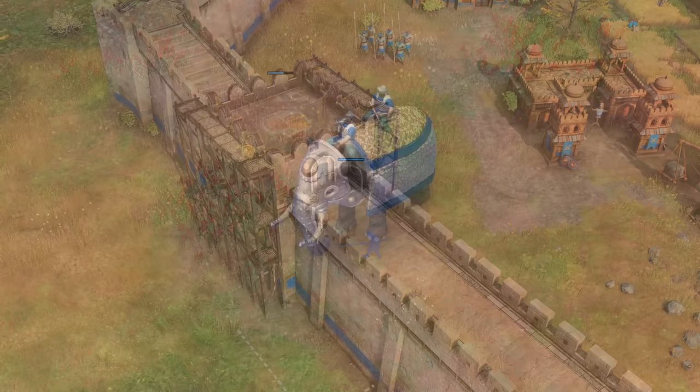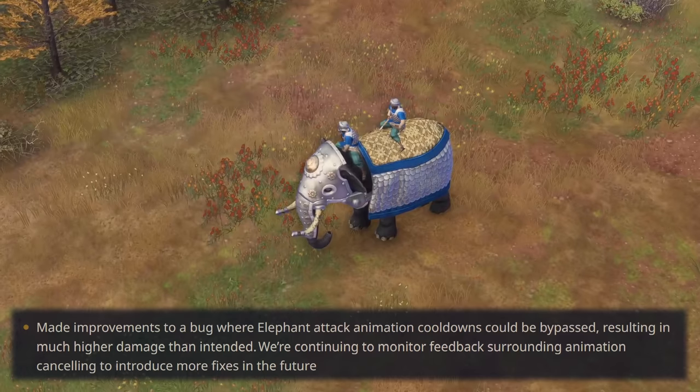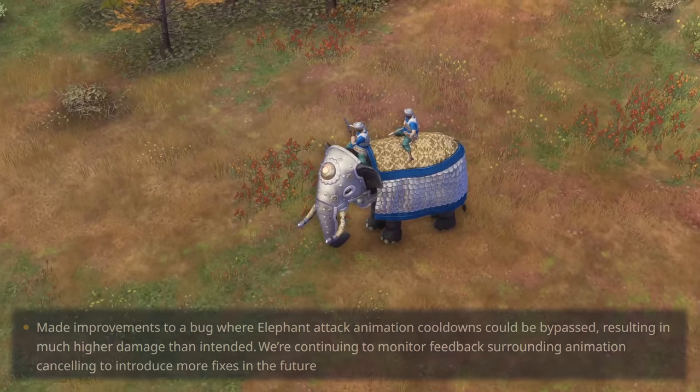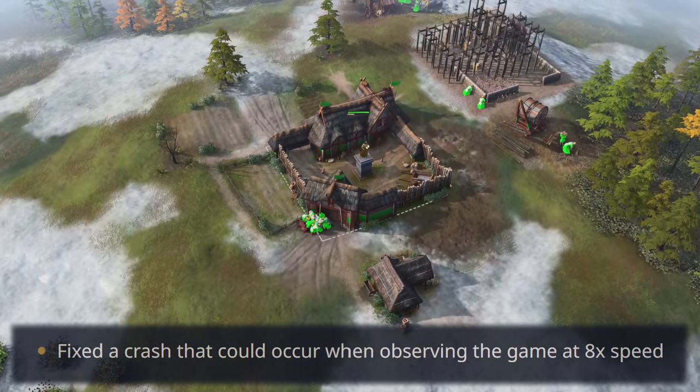They've also addressed two more things. Attack animations overall were fixed — with the exception of elephants in previous patches — but this patch should address that final flaw now, meaning no more animation cancelling of any kind. They also fixed the crash when observing at 8 speed, which is nice for casters as well.